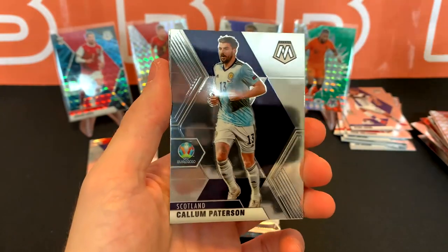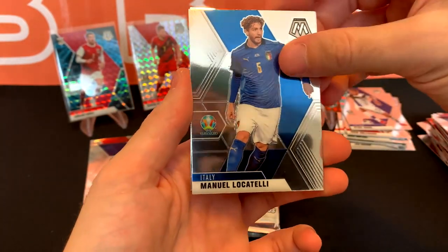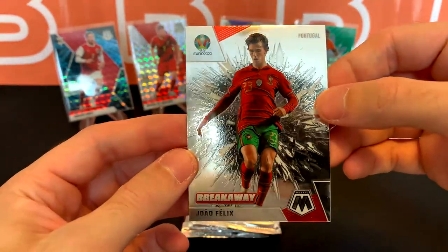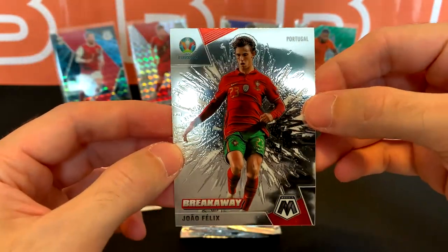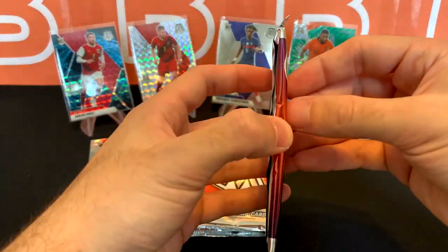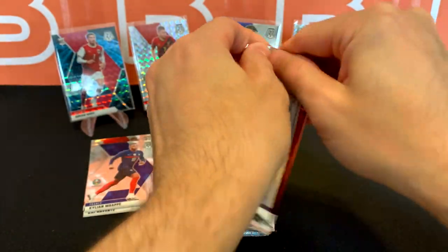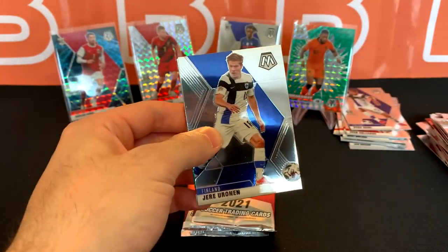Got a Nesparti, Callum Patterson, Locatelli, and a Joao Felix Breakaway. The visual texture they added on this is really nice — I think it would have been cooler if you could feel it or something. This one's a little thicker; could be an upside down card, could be an auto, or it could just be me — happens a lot.